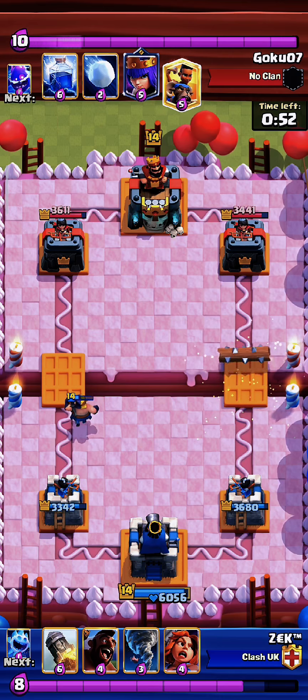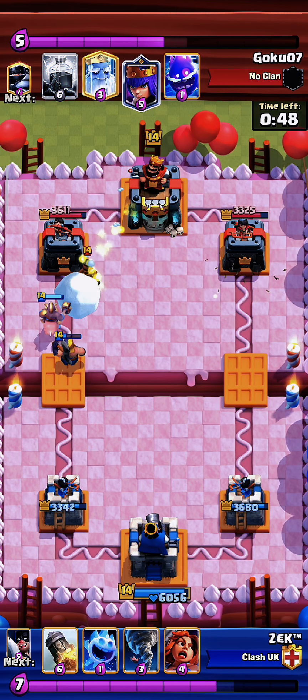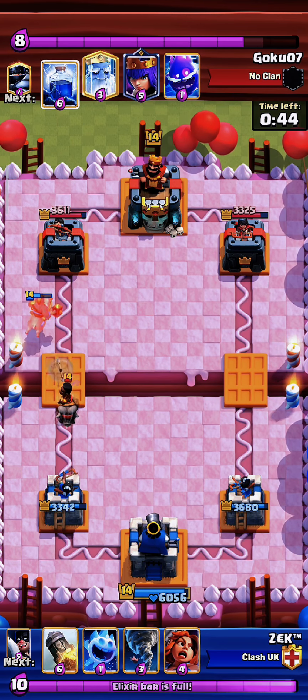Throw the log for the cycle scroll. Since my executioner survived, I can attack with him. If we do not have a log to stop the charge of ram rider, then throw the spirit close to her.